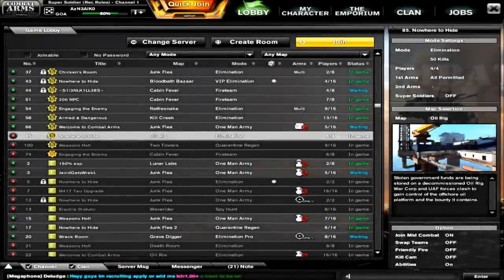Hey, what's going on guys, my name is AsianPsycho and today I'm bringing you a video that will show you how you can get a permanent M417 SP. You can get a permanent M417 TAU SB, which is a very good NX rare assault rifle with a scope on it, and it's part of the M417 family.